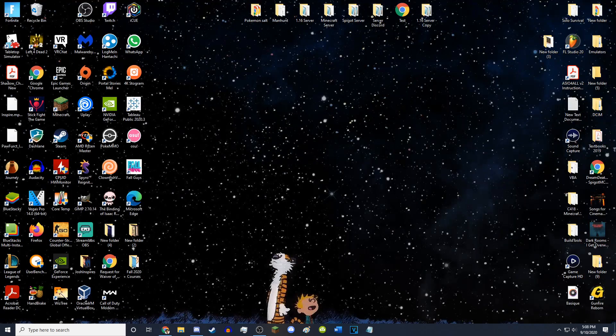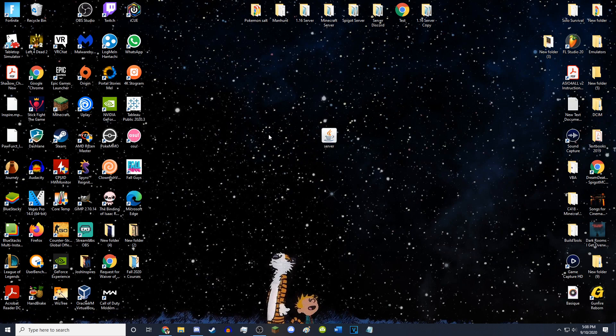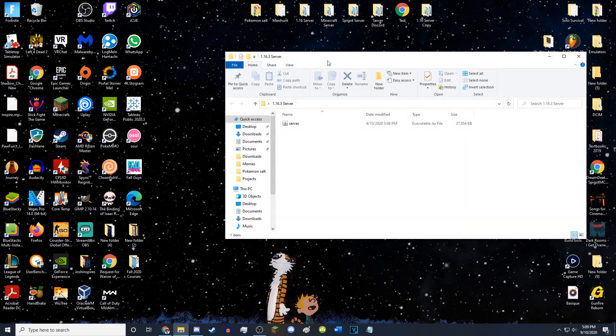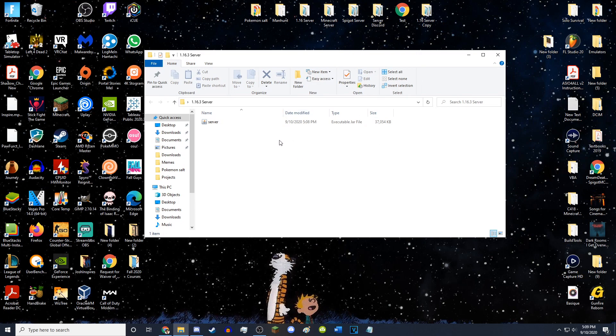So you can actually click and drag this onto your desktop. Then you want to right-click anywhere, create a new folder, and you can name it whatever. I will name this '1.16.3 server'. Then you want to drag the server.jar into the folder, and here it is right in here.